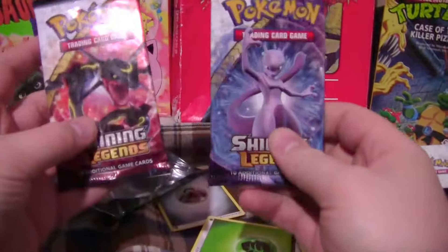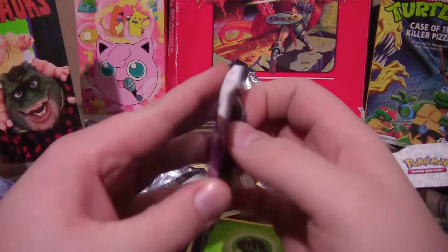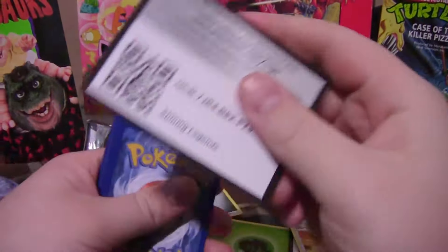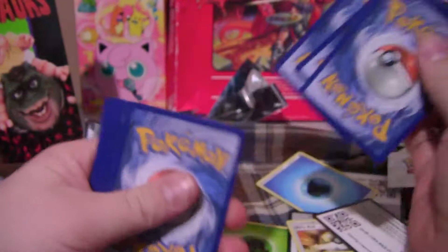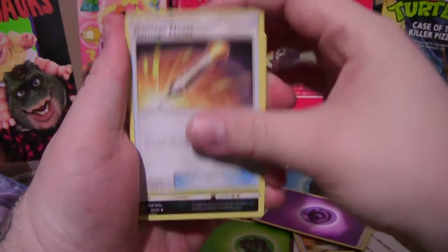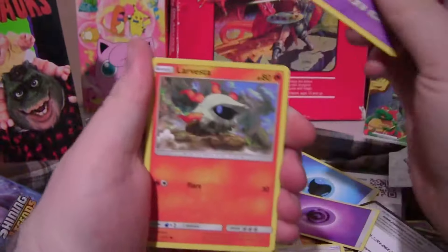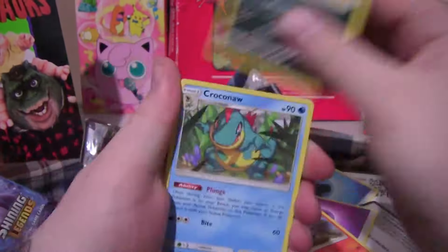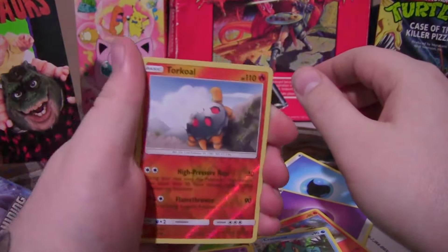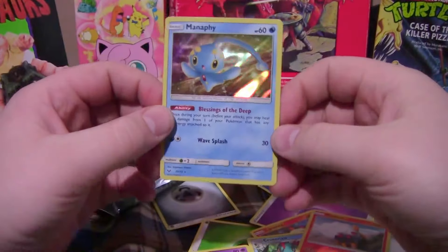Next pack we'll do a Mewtwo, and we'll finish with the Rayquaza. Code card, three to the front. Throw away the energy. Got a Damage Mover, Spiritomb, Electrode, Zorua, Golett, Larvesta, Scraggy, Croconaw. A Reverse — Torkoal. And on the end, a duplicate. Very last pack of the day.